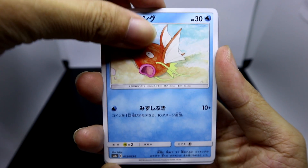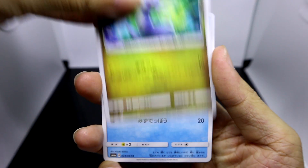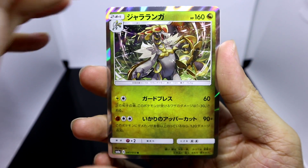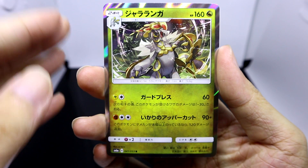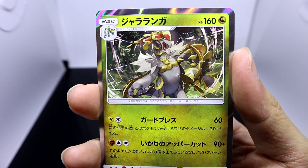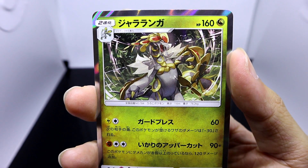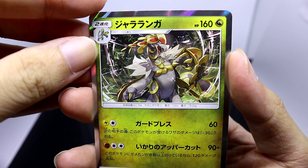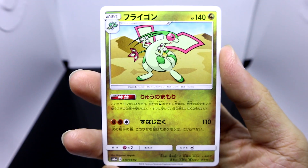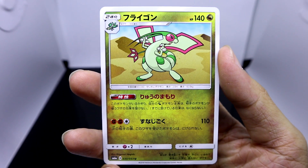So in our first pack we've got Magikarp, Dratini, Wishiwashi, and right off the bat we are pulling a holo foil version of the dragon type Kommo-o. This dragon just looks so awesome in this artwork on this card. We're ending off with an uncommon in the form of Flygon. That'll be all for the first pack.